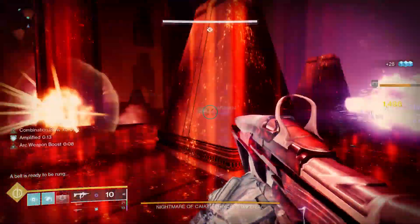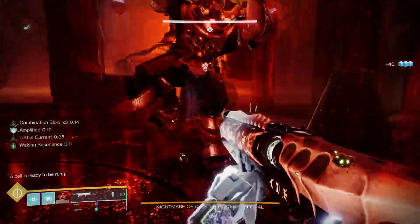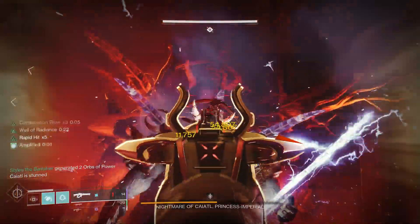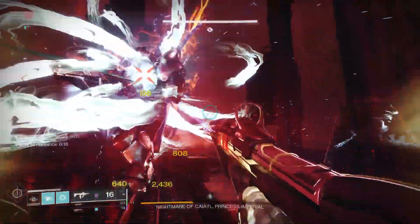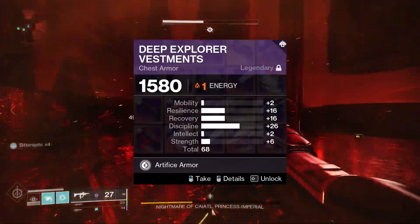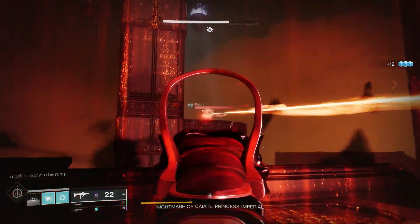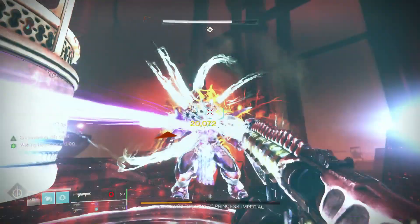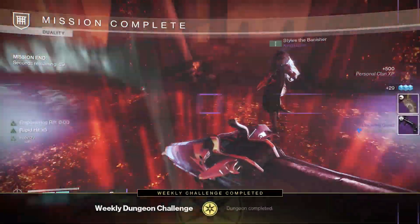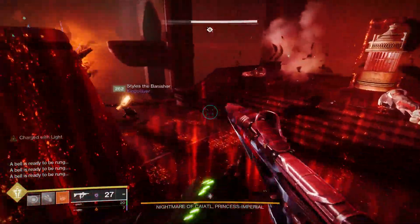Now let's talk about the complicated stuff — how stats on armor pieces drop and how to manipulate them. When an armor piece drops in the game, it has a base total — 70 or 68 respectively — and the game immediately cuts that in half. So a 68 piece gives you 34 and 34. That's because the armor piece has two categories: mobility, resilience, recovery in one; discipline, intellect, strength in the other. The game distributes those 34 points into each category.